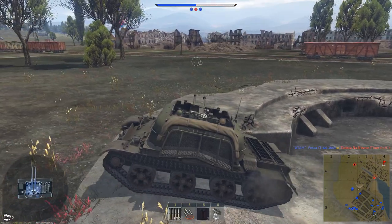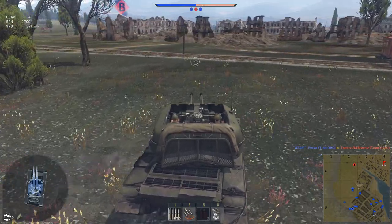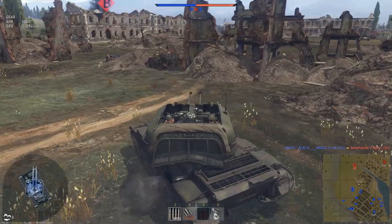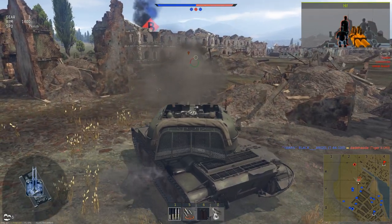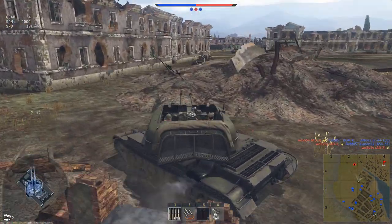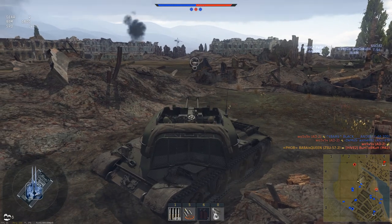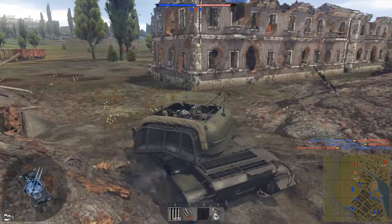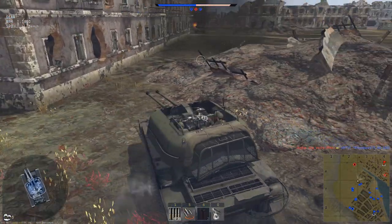We got a big stalemate between B and C. Let's push out and make some moves for our team. Found him — it wasn't a tiger, but it was this motherfucker. Okay, left side's cleared. We got another tank in front — M26. Another guy over there. We got an M47 right here — he's dead though. Holy shit, I didn't see any of these boys. Way too lucky right now.